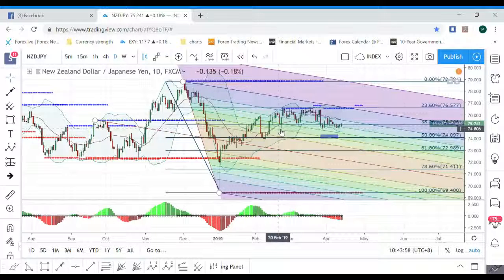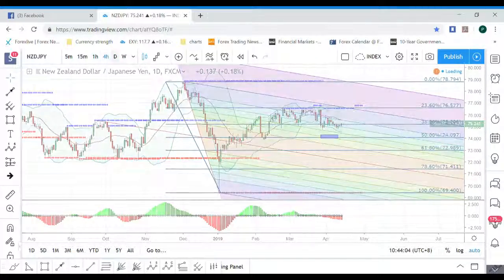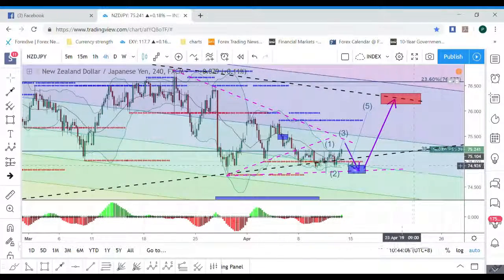Let's try to make a double button here. Or probably triple button here already. So it's making an emotional and delicate one. You can see it's already making probably three white soldiers here.